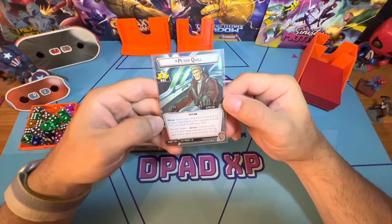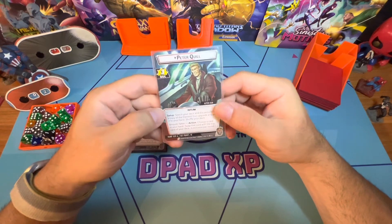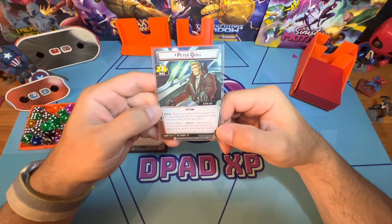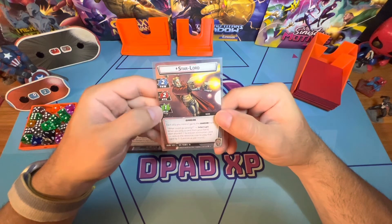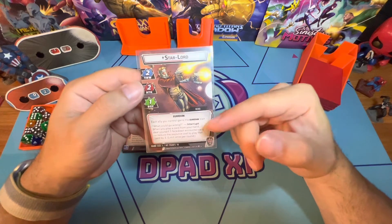Search your deck and discard pile for a copy of Element Gun and add it to your hand, then shuffle your deck. Smooth Talker action: choose a card in your hand and swap that card with the top card of your deck. Star-Lord has two thwart, two attack, and one defense — very weak on defense, but two thwart and two attack are very, very nice and strong.